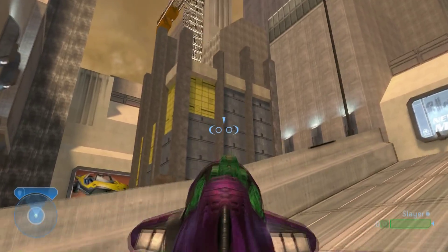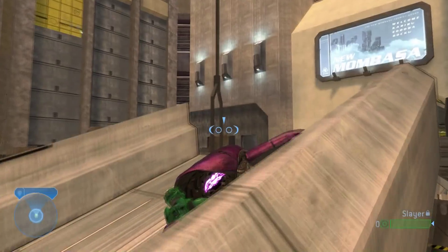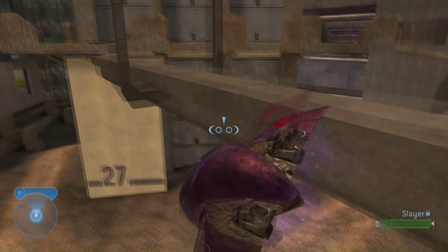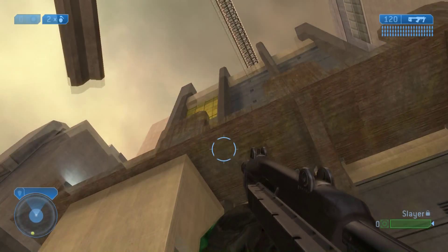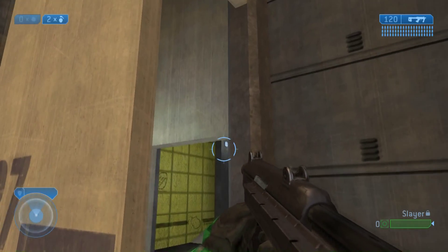So you want to head towards the middle of this map. There's going to be a tall building that's under construction, and you can see it's right here. It's marked with 27 right there on the bottom, and you can see those yellow walls up there.